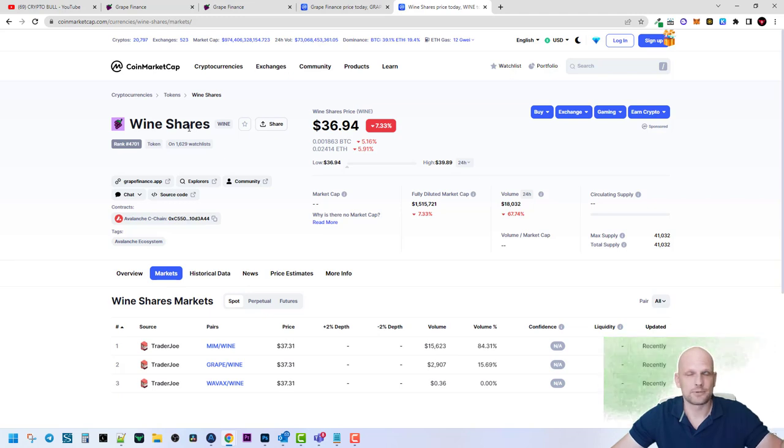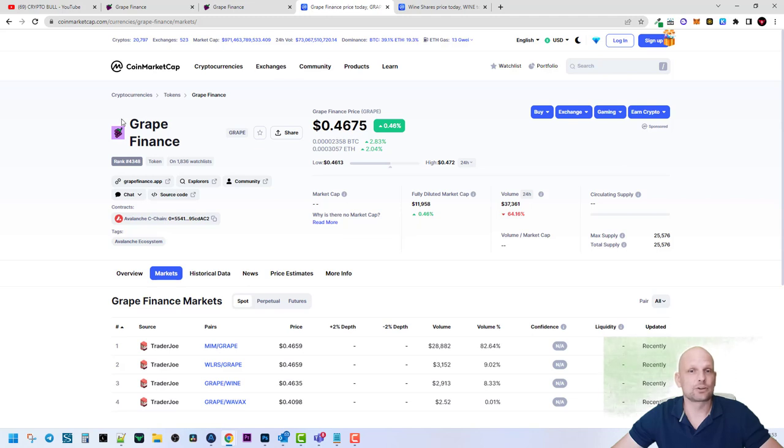So these WINE tokens are like shares in the Grape Finance company. Then there is the other token, which is the GRAPE token, used for earning, staking, and making profits. You can also stake and make profits from the WINE token as well.